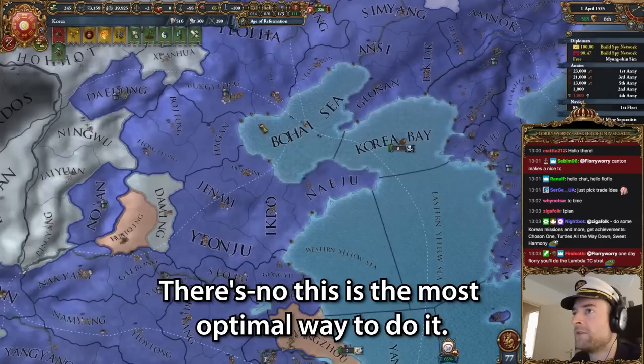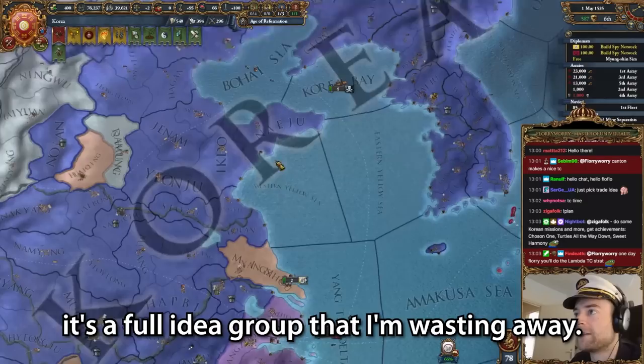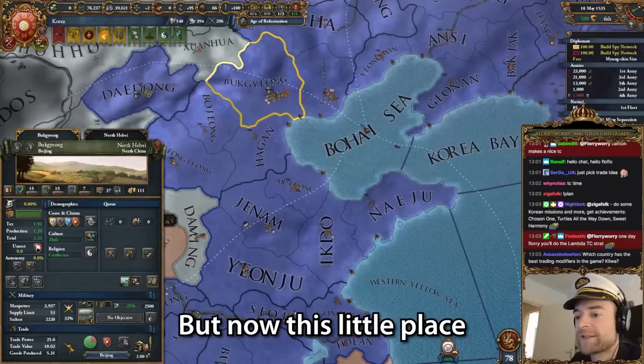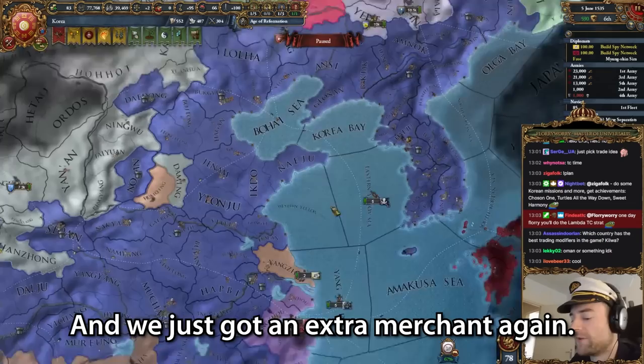Just pick trade ideas? No, because look - there's no need. This is the most optimal way to do it. Also, if I pick trade, it's a full idea group that I'm wasting away. I don't need to pick trade, I can just get the TCs. But now this little place is getting 233.5% goods produced because I made this into a TC. It's totally worth it.